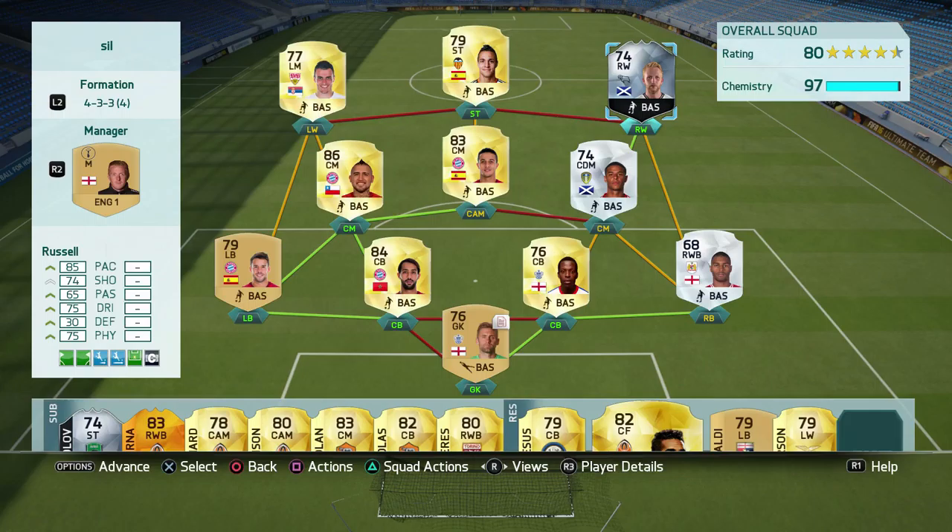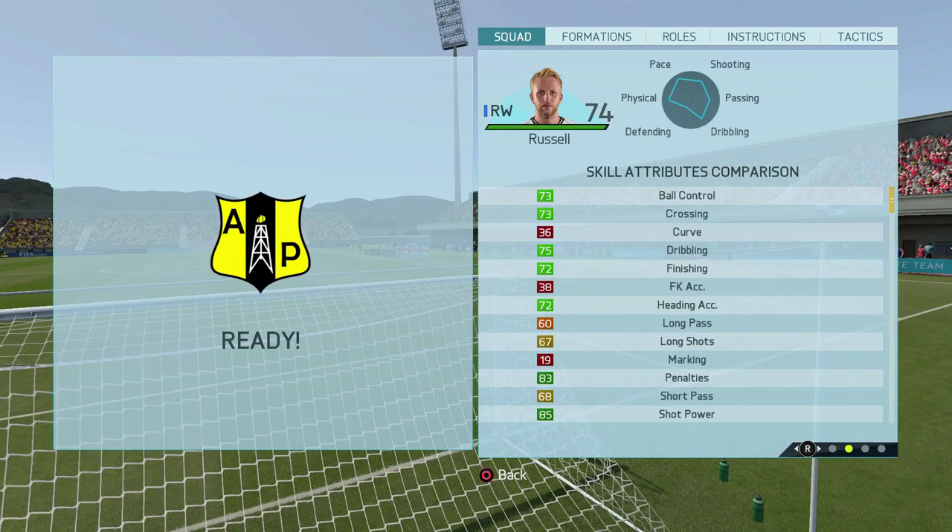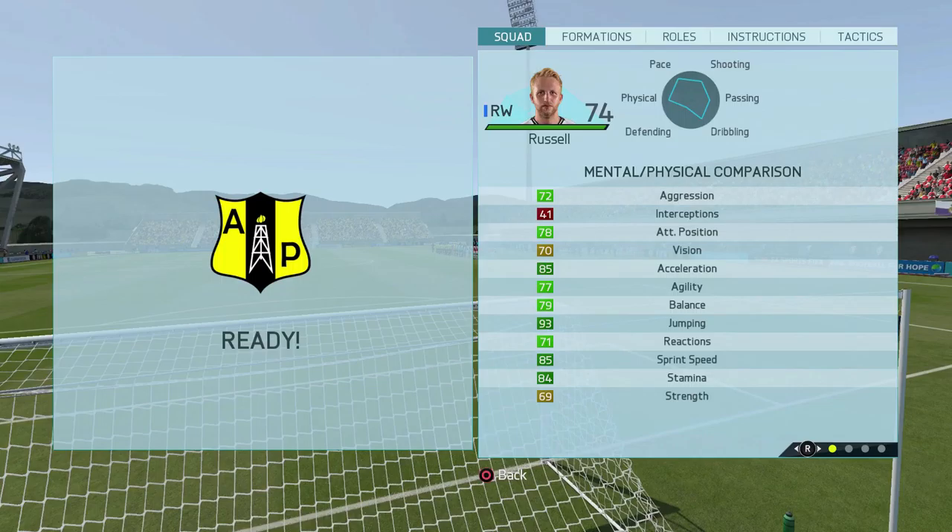Looking at his in-game skill stats: he doesn't have the best ball control at 73, crossing at 73, 75 dribbling, 72 finishing, 67 long shots, 85 shot power, and 68 short passing. Looking at his physical stats, he has good attacking positioning at 78, acceleration at 85, agility at 77, sprint speed at 85, and 69 strength. The stats are okay — he's just got a bit of pace about him.